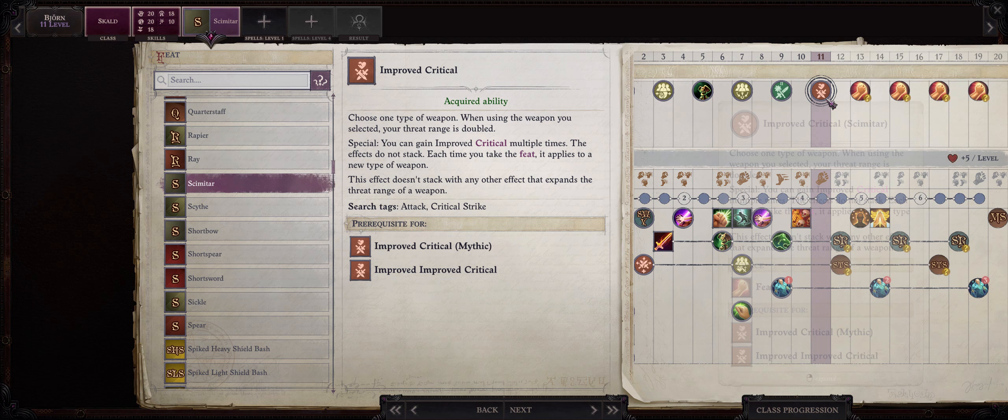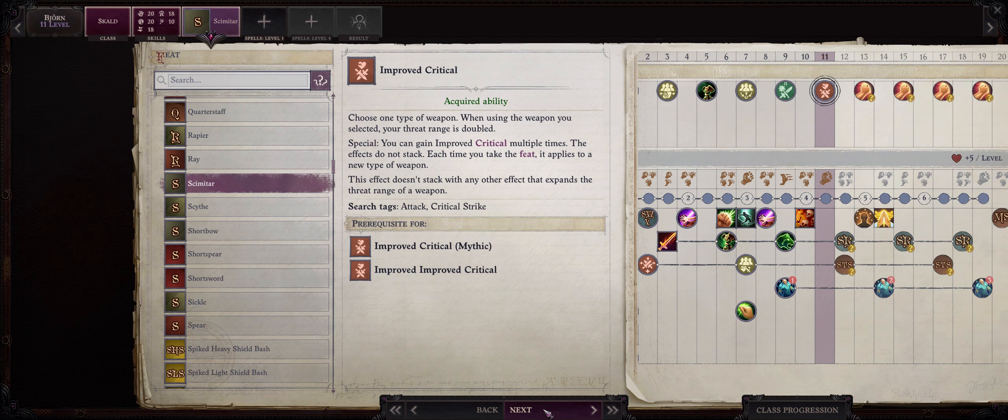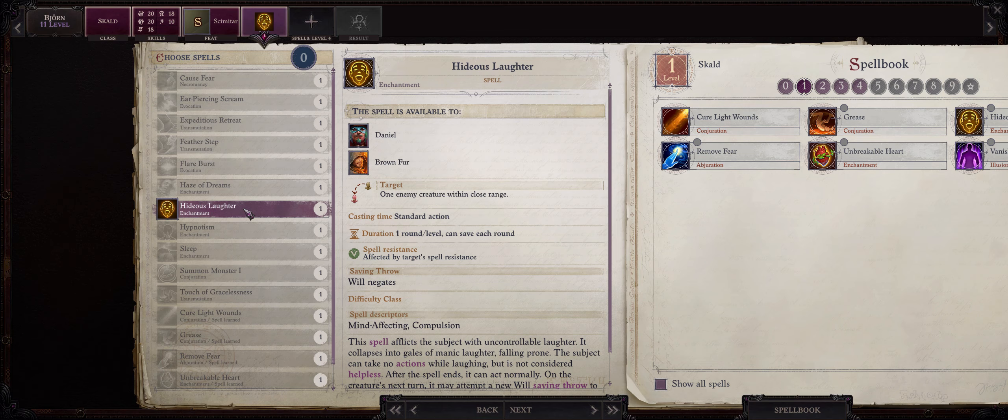Your level 11 feat is a given — in this case, Improved Critical Scimitar. With just this feat, our Scimitars will have 15-20 critical range, which is huge. This other level 1 spell can be anything really — let's go with Ear-Piercing Scream for fun.